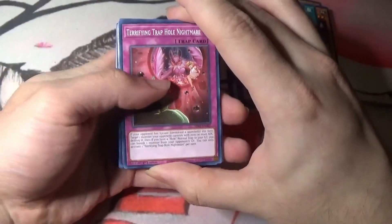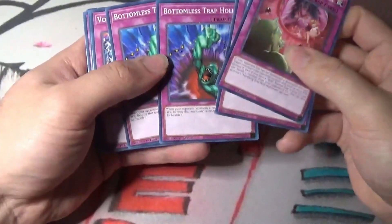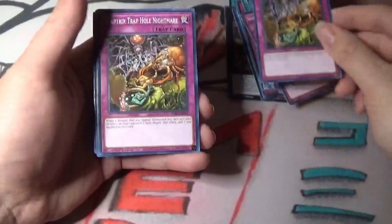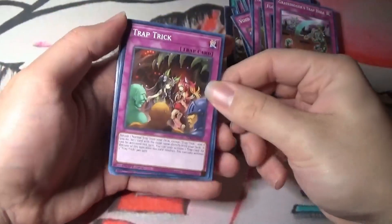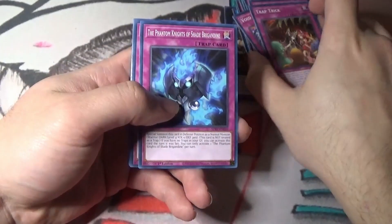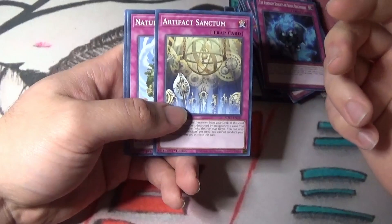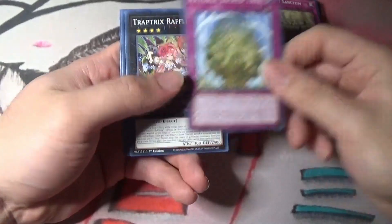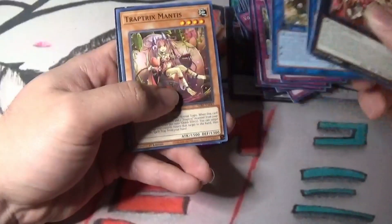This is a new Trap Hole monster. Bottomless Trap Hole - a really good one, you get two of them. This card banishes pretty much. You got Void Trap Hole, Trap Trick Trap Hole, Trap Hole Nightmare - two of those. Flood Gate Trap Hole, Grave Digger's Trap Hole. Trap Tricks - also a good reprint. Artifact Sanctum - this is a good card, you can search out your Lancia or Scythe. But since Scythe is banned, it's only Lancia now. You get the old Trap Trick trap cards and Link Monsters - Trap Trick Mantis.